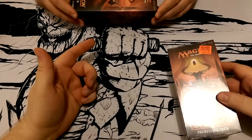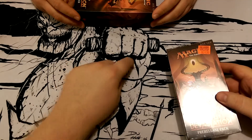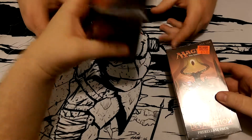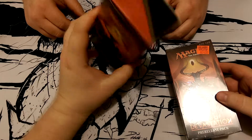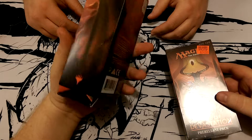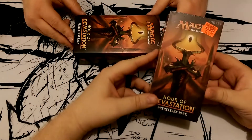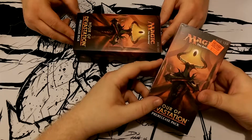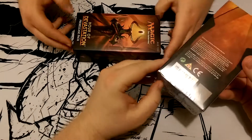Mr. Dumbo over here needs to get his cards in the shot. There we go. He took his plastic off — for all I know he could have stuffed Wade boosters or whatever. This could be nothing but Mythics and we don't know — he could have resealed the packs. All right, so what we're gonna do is open a pack at a time.